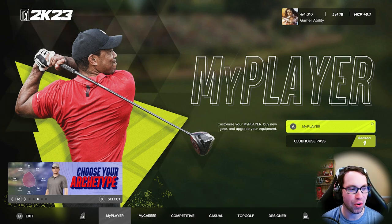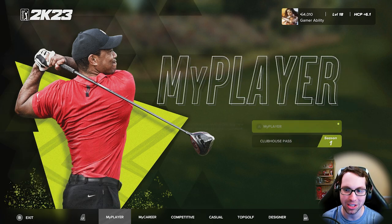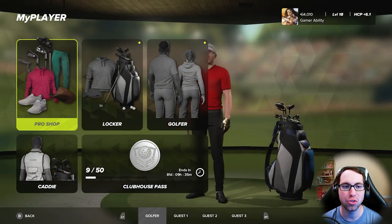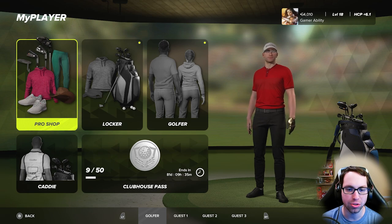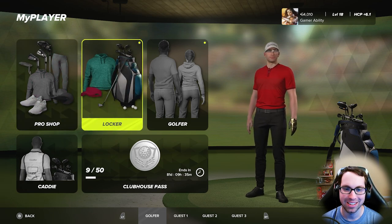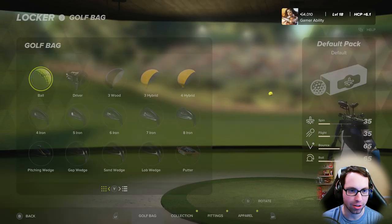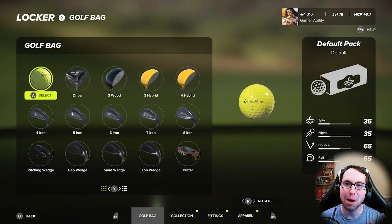Most of you probably already know how to find your clubs, but to find your clubs you're going to go to the My Player menu — the same place you go to change your clothes, buy new clothes, customize your caddy, and look at the Clubhouse Pass. But to actually edit your golf bag and see all the clubs in your bag, you're going to go to the Locker. Inside the Locker there are a couple different ways you can view your clubs.